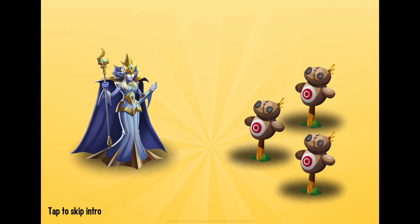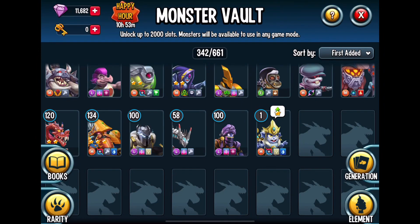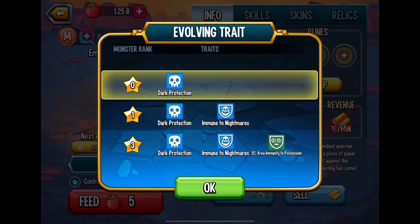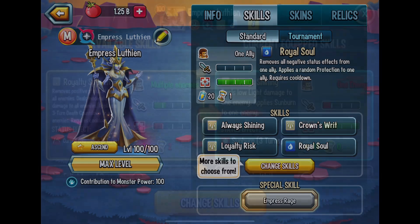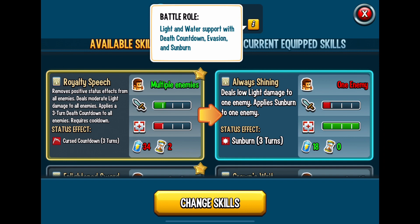I want to mention that I have this mindset where I compare all these monsters to monsters that I have, but my description always says 'Monster Legends for Beginners.' So let's go to the evolving traits real quick. Instead of comparing them to other monsters, I am just going to use these monsters as is — as if I don't have any other monsters available with the same type of skill set. I've never actually shown the battle role before: light and water support, death count, evasion, and sunburn.